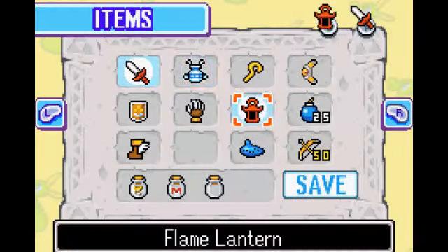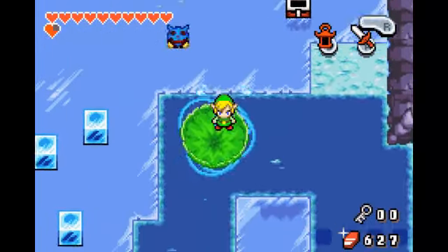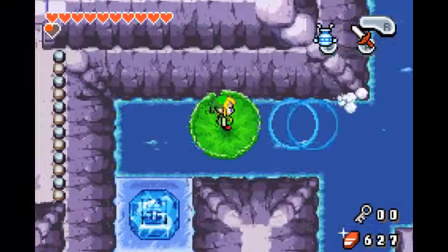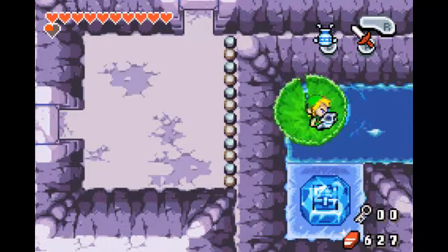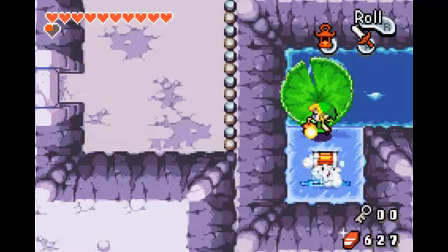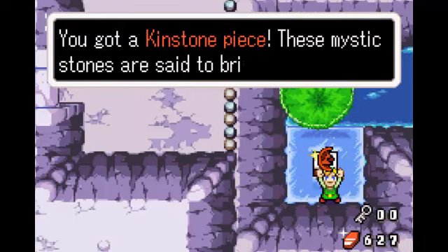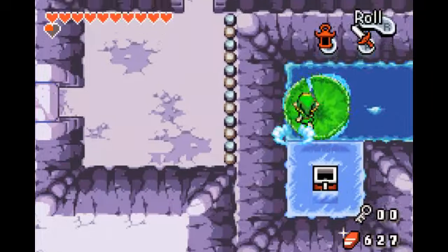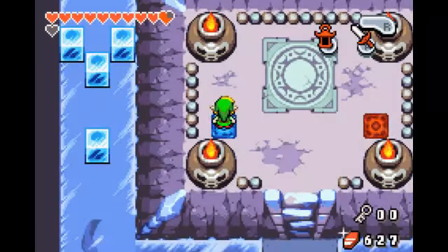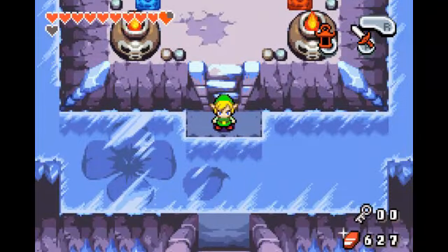Over here — treasure chest. Let's just melt that. Ten mysterious shells?! I came back all the way here for ten mysterious shells. Alright, let's find the other treasure chest. Over here is the last frozen treasure chest, so let's quickly get this over and done with so we can finally face the boss. The Kingstone Bees. I'll see you guys right back in front of the boss. I just teleported back — not really that hard. I think it's about time we took on the boss.